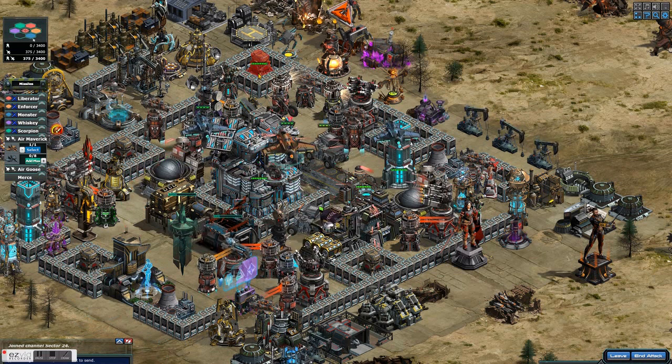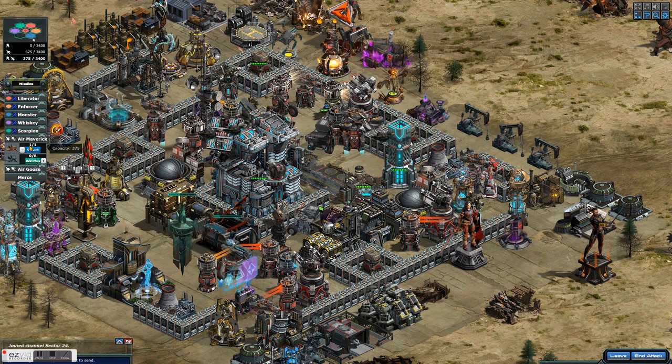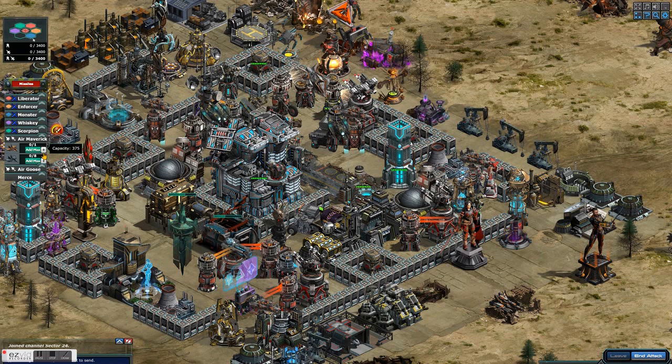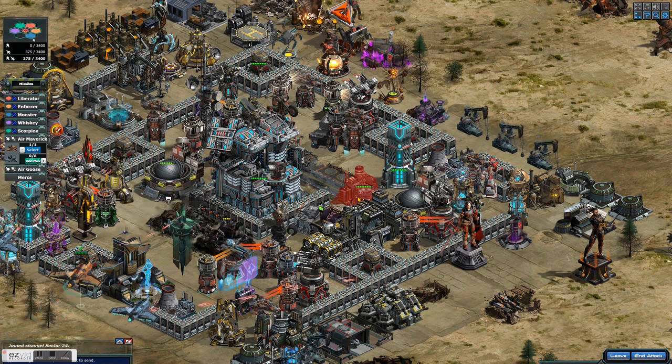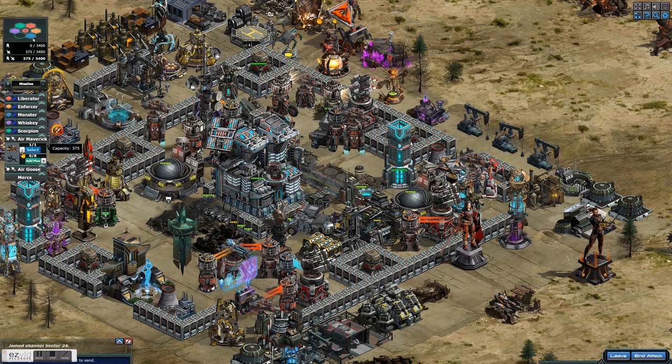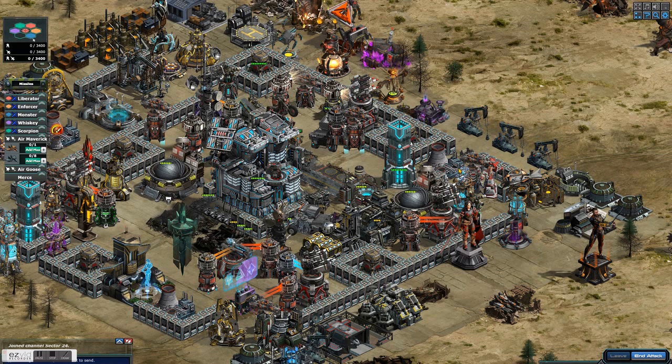For me, the number one priority is taking out the airport and taking out the two buildings that are producing — the war factory and the barracks. I killed them just before they started producing items. If you let the barracks produce — I think it's producing hoplites — you're going to get damage to your air. So that's why I take those out right away.